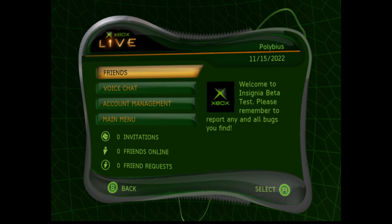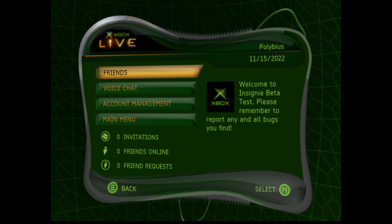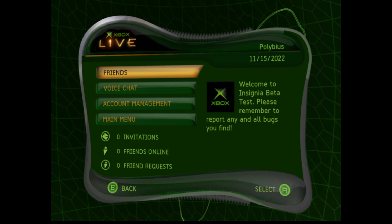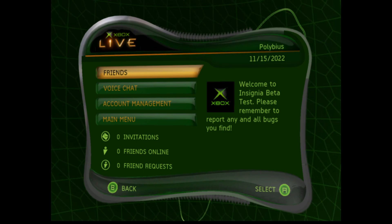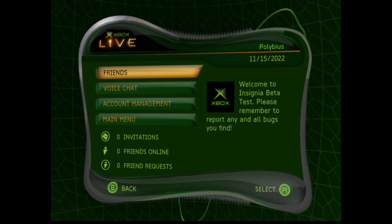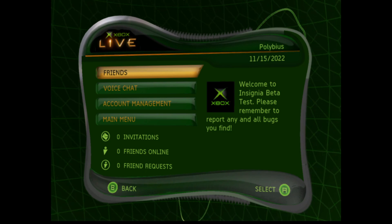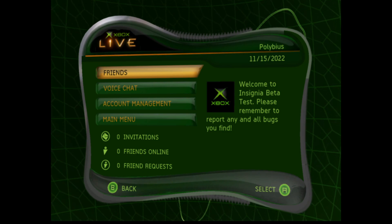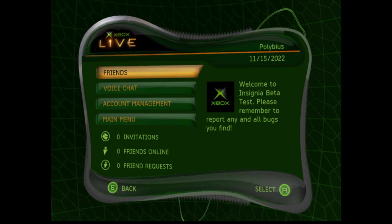Xbox Live is now up and running again due to an unofficial service called Insignia. So if you haven't heard about this yet, I'll link it in the description of the video. You can go sign up for the beta — if you have a modded original Xbox, you can most likely get on to Insignia if you get an invite code.